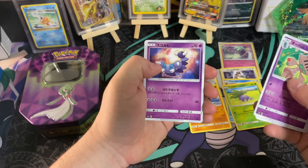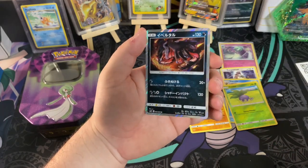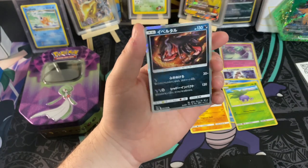We got a Tauros, a Skorupe, a Sawaddle, and then we will take that Yevatel right there for a Hollow Rare. Very cool.